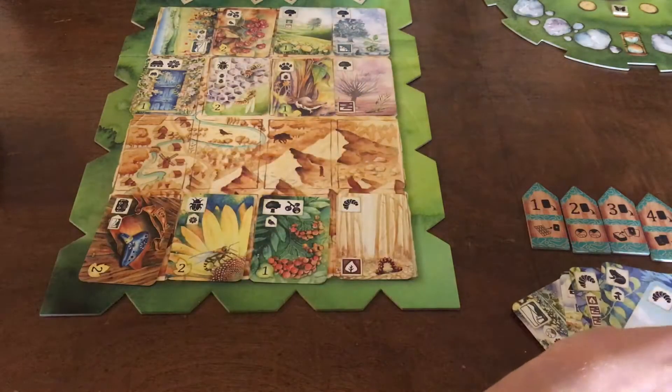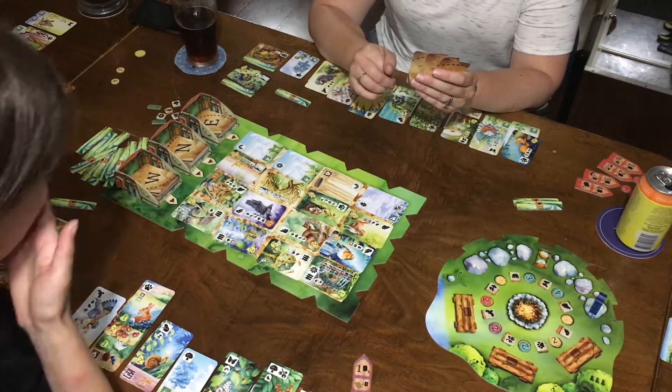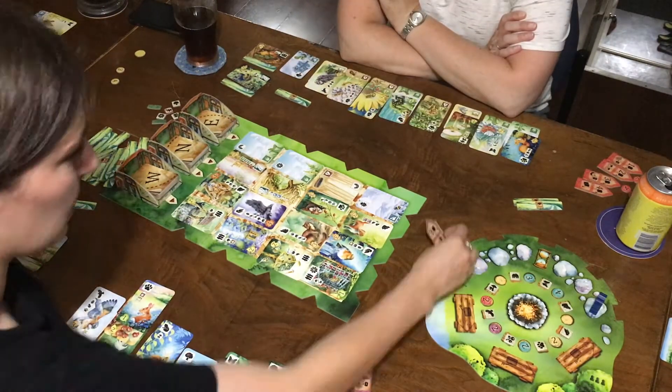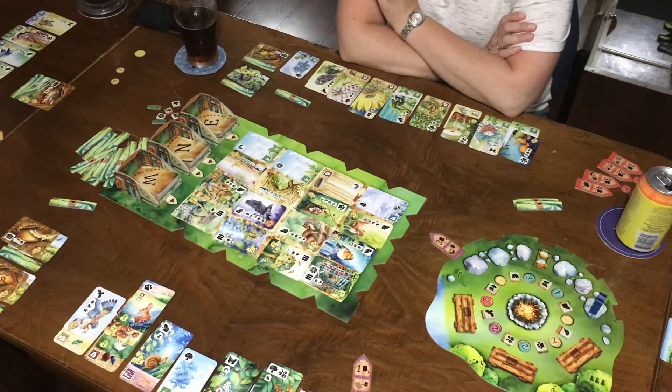On the first playthrough it might be easier to randomly draw this combination of cards since you might not be sure exactly what you want. Before I explain what a turn looks like, I'm going to explain the main way to get points, being that the player with the most points wins.